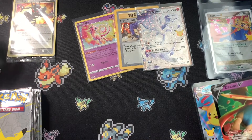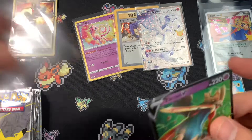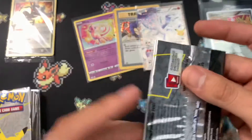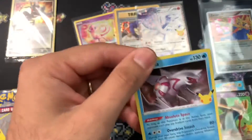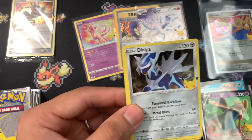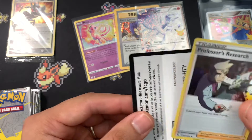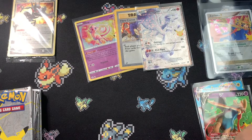We have a Zacian and a Zacian V. Come on, Professor's Research and flying Pikachu — I need the Full Art, not the regular one.